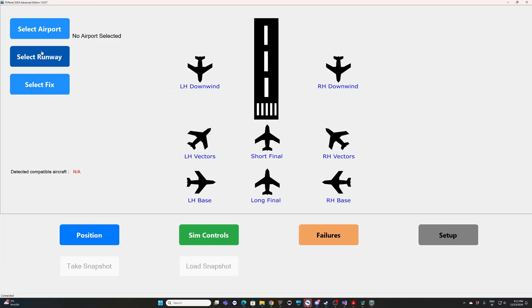FSI Panel has started — it takes a few seconds to detect everything. As you can see, the detected compatible aircraft is the Asobo 737 MAX, which is what we want. We have San Diego detected and runway 09. Always check that you have the correct aircraft detected.